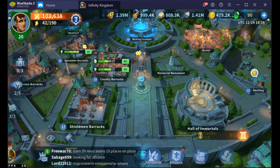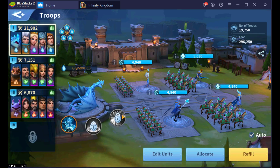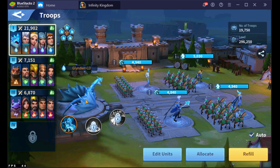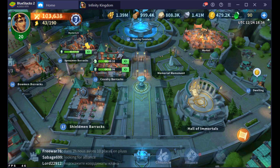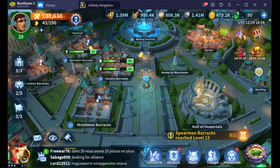Now let's talk about element types for a minute. With element types, the big thing is you get bonuses — you get the 20% magic and physical defense, then you get the 20% attack for physical and magical, and then you get the 10% HP if you have five of the same type. The reason why it's good to focus on one type at a time is because it allows you to hyper-focus your investment.